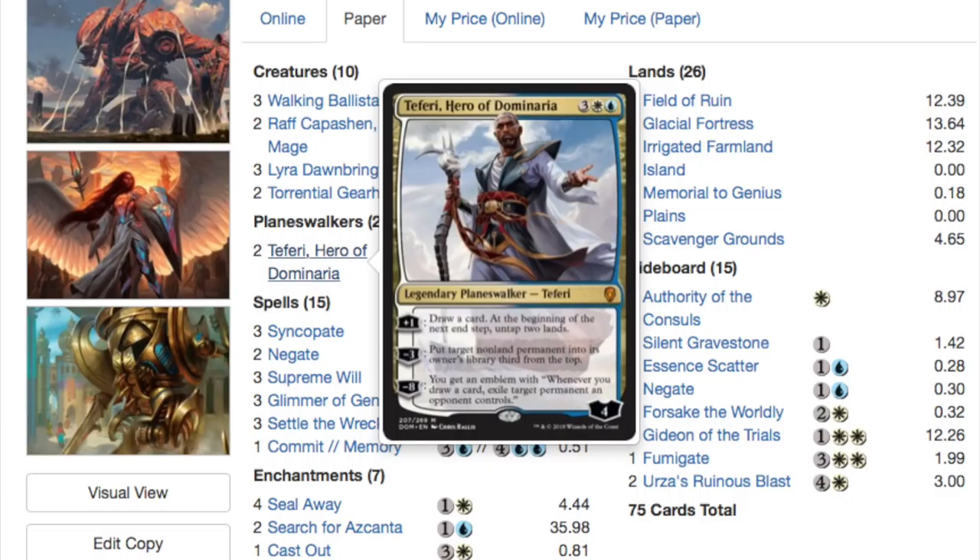The land base got slightly better with Glacial Fortresses. I've noticed I never have any issues with my mana base. When you look at the counterspells — it's not the best counterspells we've ever had, but it's good enough. Overall this is a very solid deck.